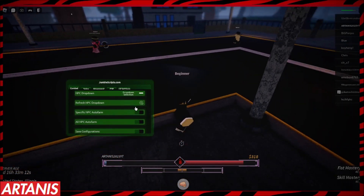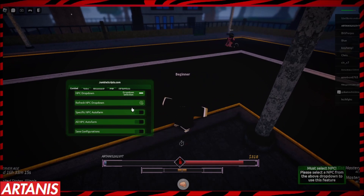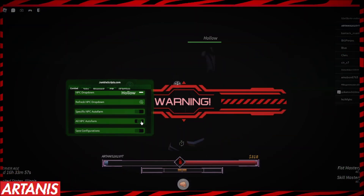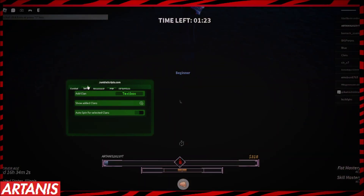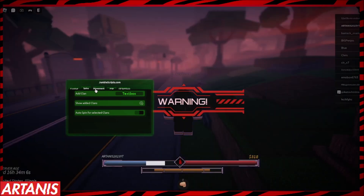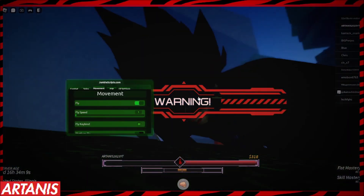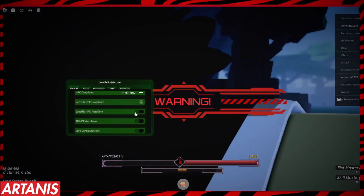We're going to turn that on. Specific NPC. Aside from the NPC auto frame, let me just reset real quick. We also have add clan and auto spin for selected clans. We have fly. Why is it still teleporting me to him? Oh I bet I didn't turn it off. Okay.